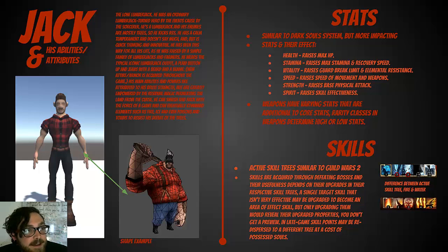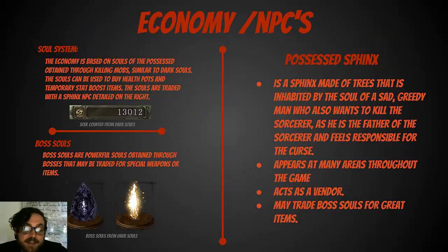The stats system is very similar to Dark Souls, but here you get instant gratification from upgrading any stat — health, stamina, vitality — all very typical of any RPG. Weapons are also typical RPG fare; they all have varying stats, but rarity classes determine how high or low those stats are. For skills, I referenced skill trees where you have an active skill bar — for example, if you're using water elements, all your water skills are in one skill bar, and you can combo and quickly switch to another bar with all your fire elements, and so on. For economy, I love the soul system from Dark Souls: any tree you kill, you obtain the possessed soul from it, and you can use it to get items from the NPC. Boss souls are similar — you can use them for special items and weapons, but you can't sell them, only trade them.